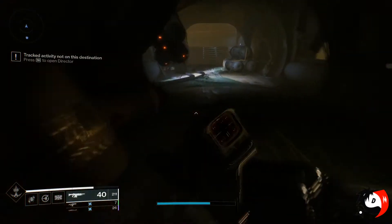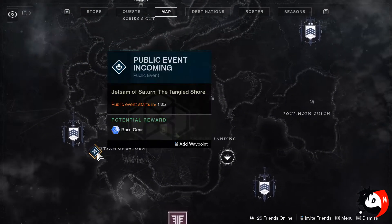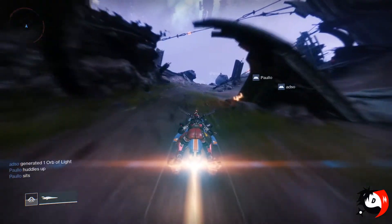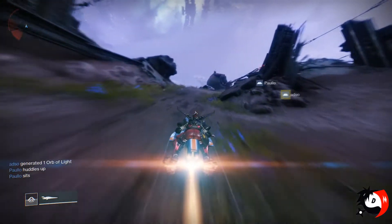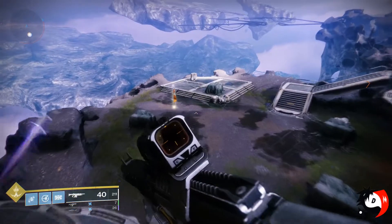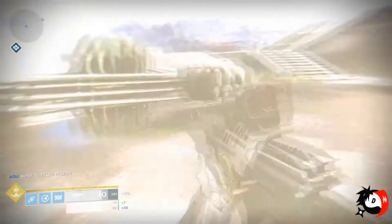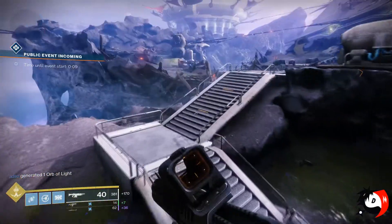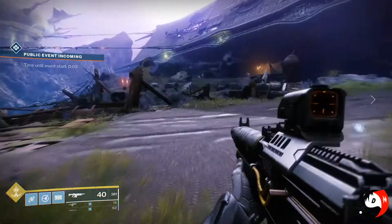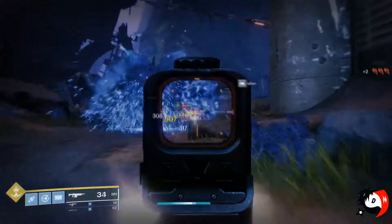Let's start off with doing a public event. The first public event is near the Jetsam of Saturn, so that's where we're heading. While waiting for public events, I recommend doing as many patrols as possible, or killing any mini bosses that spawn because they drop chests. If there are five minutes before the public event, try to rush and do a lost sector — you can do two or three if you're really fast.